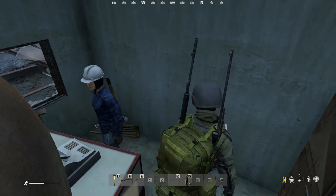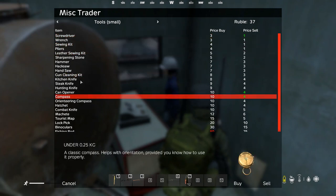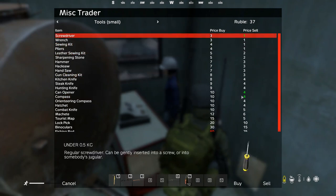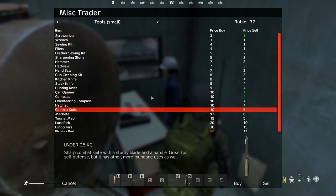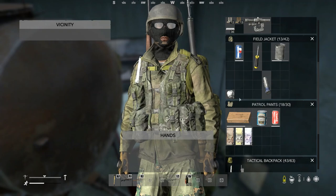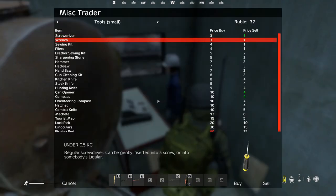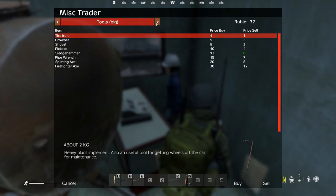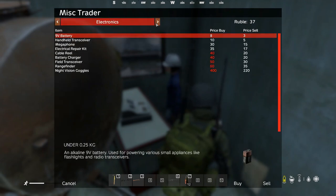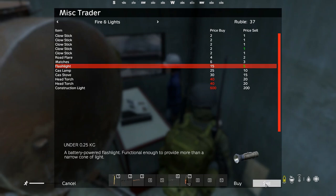Flashlight pristine — why is nobody buying this freaking flashlight? Screwdriver, hunting knife, compass — I still have another compass on me. So I did sell the correct compass, the one I wanted to get rid of. Let me try to find tool small. Electronics. Where the hell is the flashlight? Fire and light — here we go. Flashlight — five. Sell. All right, now that should be gone. Yeah, it is gone.